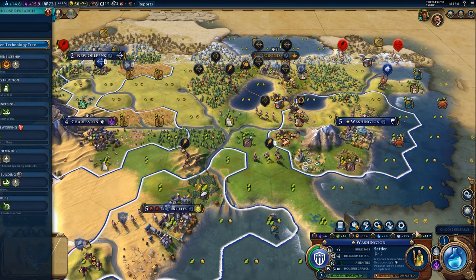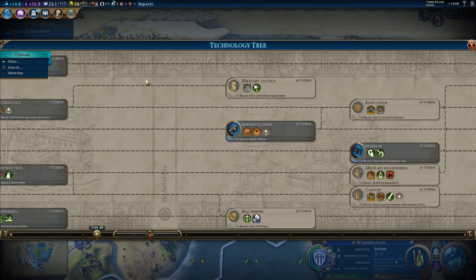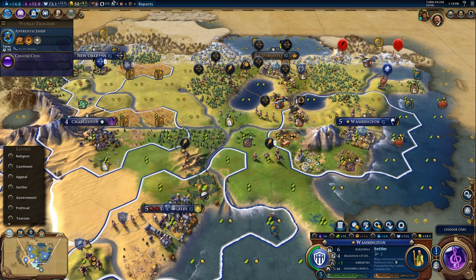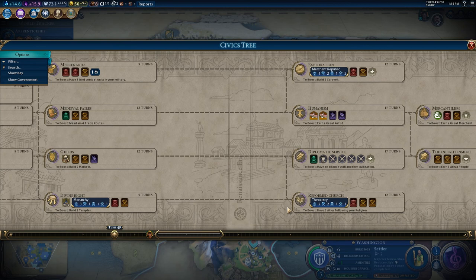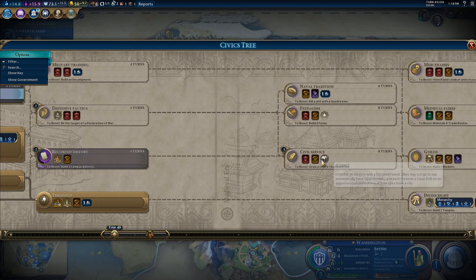Let's have a look at what's going on. I would like to pick up Shipbuilding at some point, and I'd also like an industrial zone somewhere. For civics, I think it's time to think long term — picking up Monarchy could be really good for us. Civil Service or Meritocracy could also be really good to help out our culture gain.